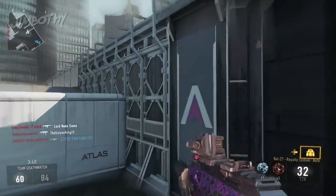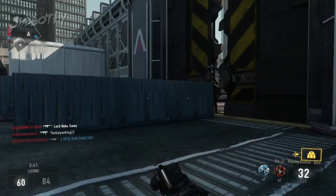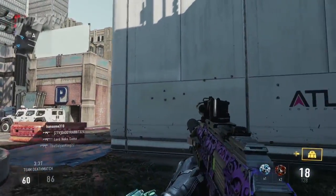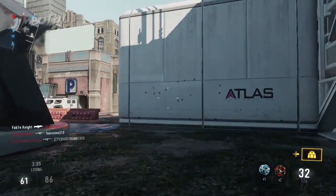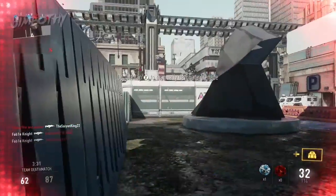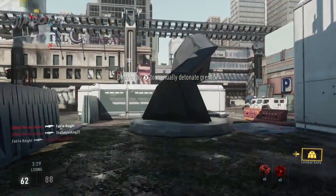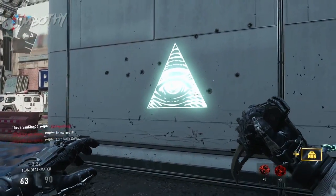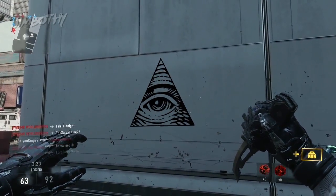Beyond the barricades and the art structure, you should see a white wall with the Atlas logo. Fire a threat grenade into it, manually detonating it. Fire another one, and look away. When you turn and look back at the wall...